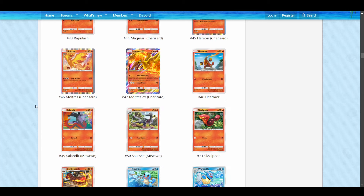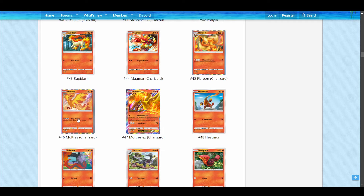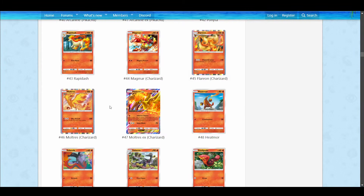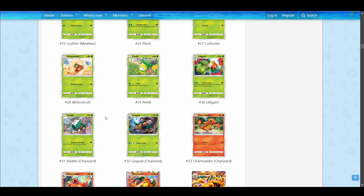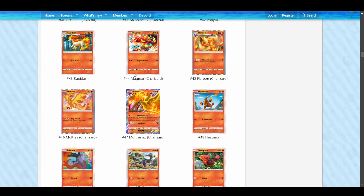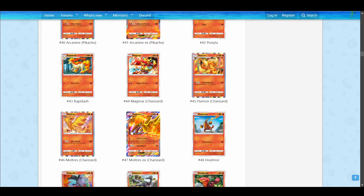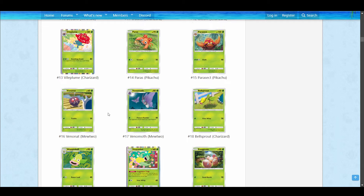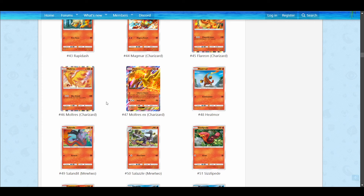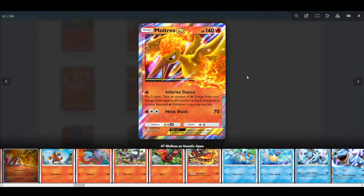Then you have Moltres, which is the last Fire Pokemon. There's definitely less Fire Pokemon, and I think less variety than Grass. But Moltres here is a really unique Pokemon. It has 100 HP and does 130 for three on a basic, which is insane — but it's only on a coin flip; if you flip tails, you don't do anything. Also, Moltres EX and Moltres are the only two Fire Pokemon with a different weakness. Most Fire Pokemon are weak to Water, but these two are weak to Lightning because they're birds.